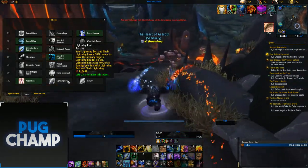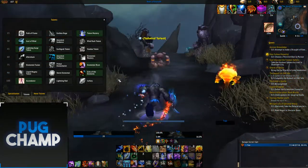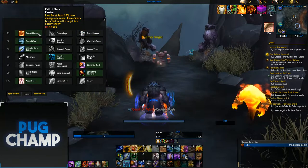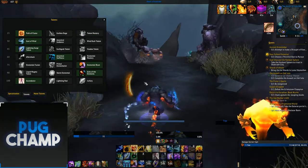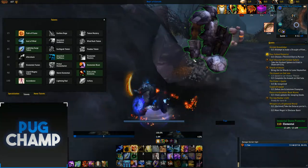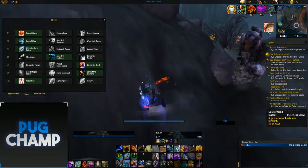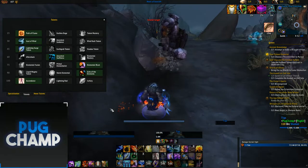For AoE, I like taking Lightning Rod because it works really well with Stormkeeper. I take Path of Flame because Lava Burst deals 10% more damage and causes Flame Shock to spread to other targets. This means if there are about five or six adds, you Flame Shock one, then Lava Burst, and all of them have Flame Shock — so you have instant Lava Burst all the time. In between Chain Lightnings, use your Lava Bursts and spend Maelstrom on Earthquakes.